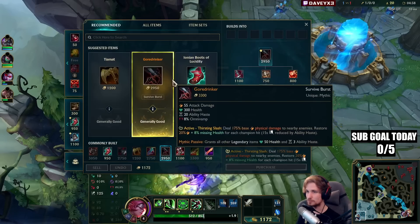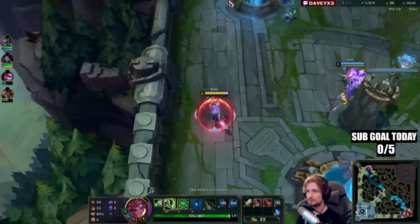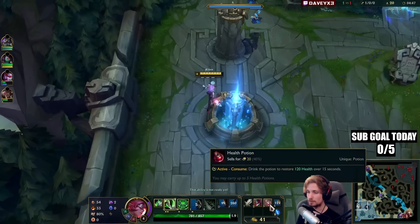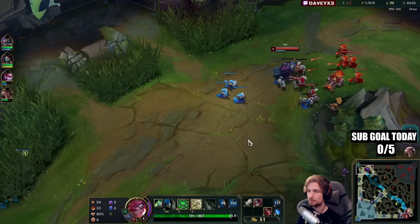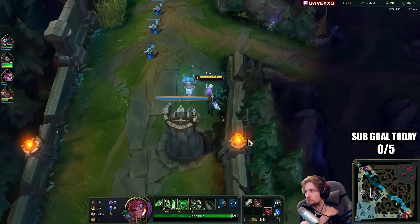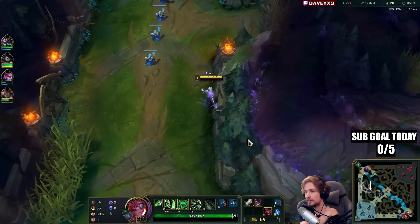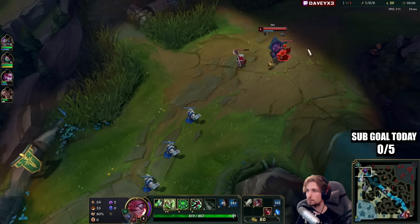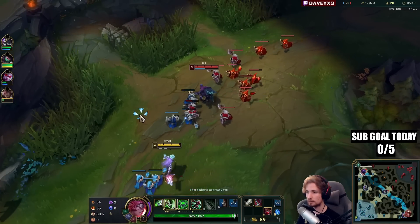I think what I'm going to do this game is go for a Goredrinker build. I value the Goredrinker build a lot specifically in this matchup because Jax is a champion that, if you are very low on HP, he can actually burst you in a matter of seconds. If a play isn't made properly, with a Goredrinker setup you can also mix it in during the short trade and have even better short trades.